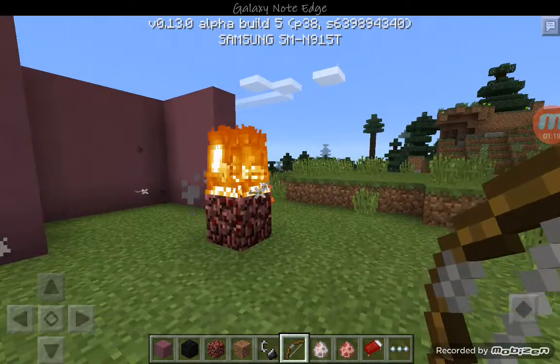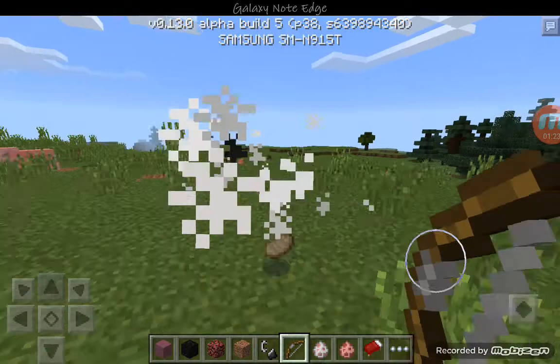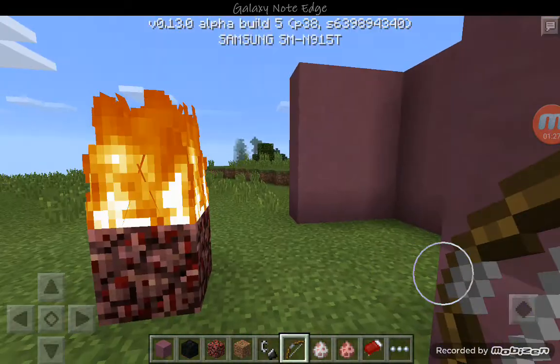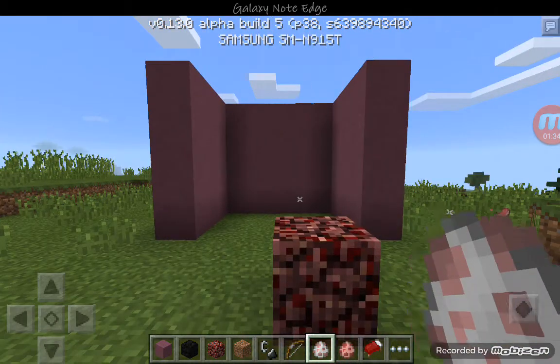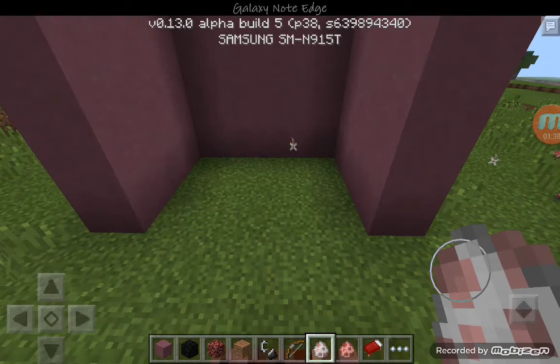Let's see — oh, we got him! Check out this guy — he has been shot by a flaming arrow and has now died and given us a pork chop. So yes, you can use this to defend yourself and also cook meat. Super cool. Of course, this works in regular Minecraft too.